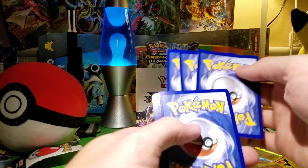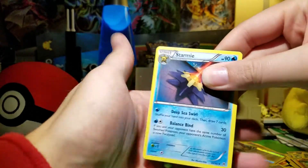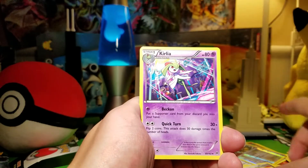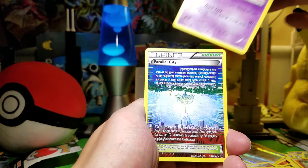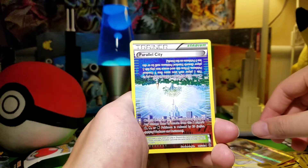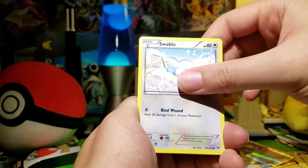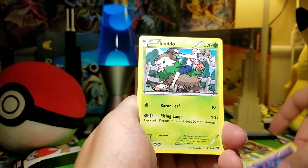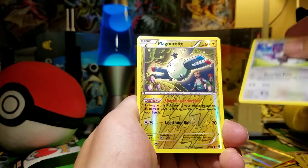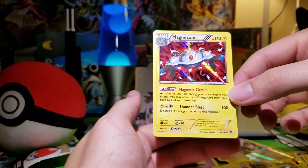This last pack should contain a hollow or an EX. If it contained a break and an EX and a Super Rod that would be the best pack of the box, but I don't think that's going to happen. Final pack — give me a Super Rod. We've got a Starmie, Kirlia. I did not get one Super Rod out of this whole box — unbelievable. Swablu, Mr. Mime, Ralts, Noibat, Magnemite, and a Magnezone — that's a good card at least.